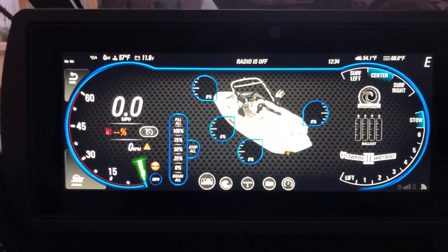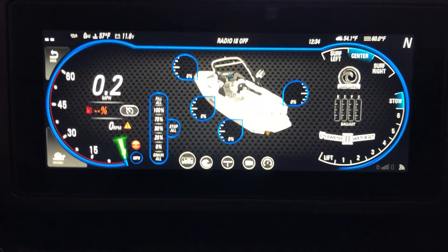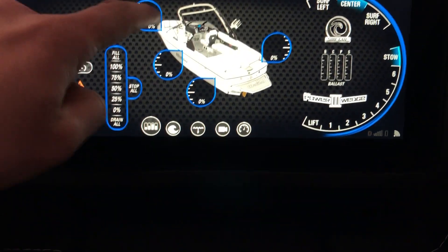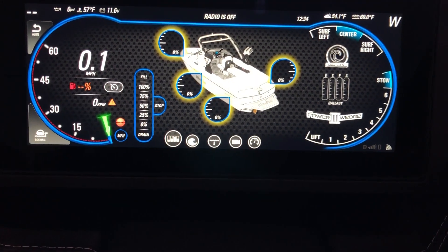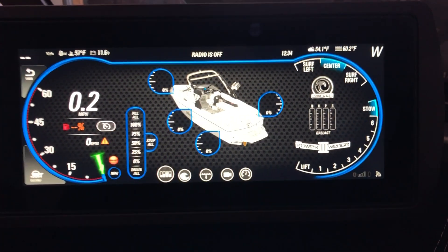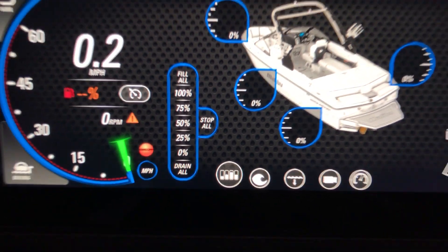Last one down here is your ballast screen. What this does is you can actually see how much weight you have in any tank at any given moment, and then to fill them up you can just click those and hit fill. Same thing if they're already filled — you can click it and hit drain, or actually put it to any set level in here.